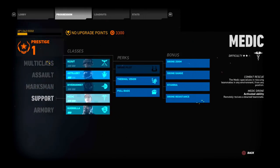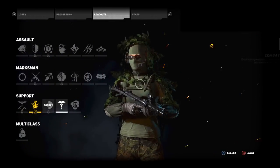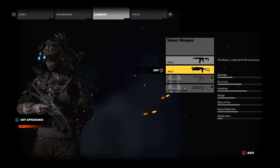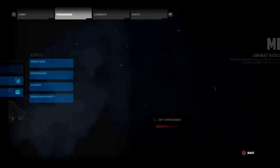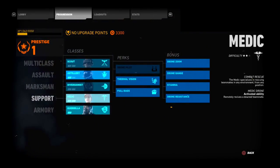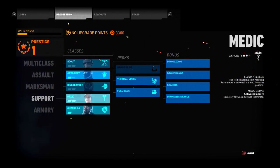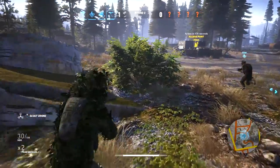Last is the Medic class — a super team-based operator and also good for solo play. If your gun skill isn't the best, this class might be for you. You can scout and revive people with the medic drone. The PP19 is the go-to weapon — don't waste time with the P416. The PP19 comes with 64 rounds per mag, so while assault players with 30-round mags are reloading, you just keep shooting. Definitely recommend it.